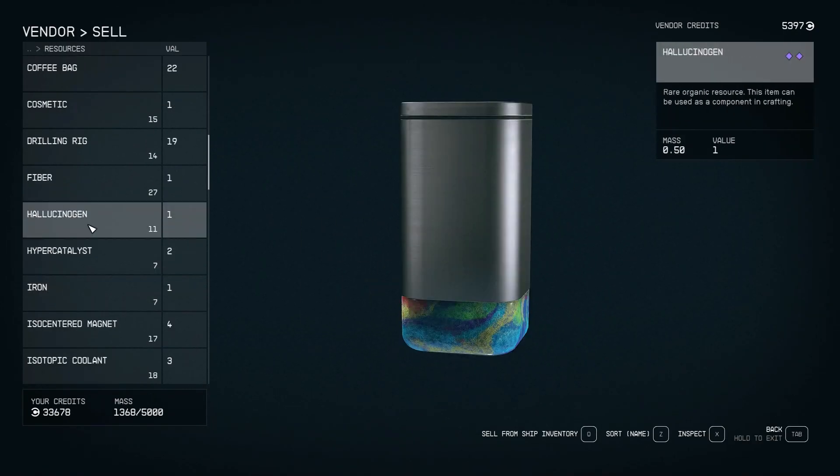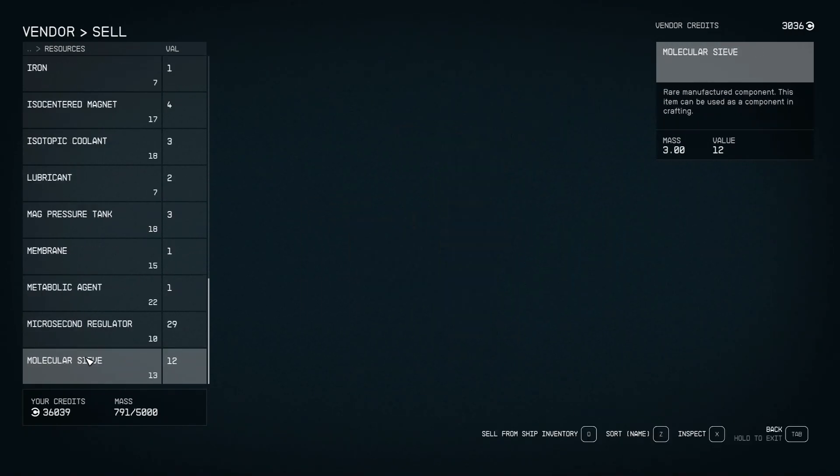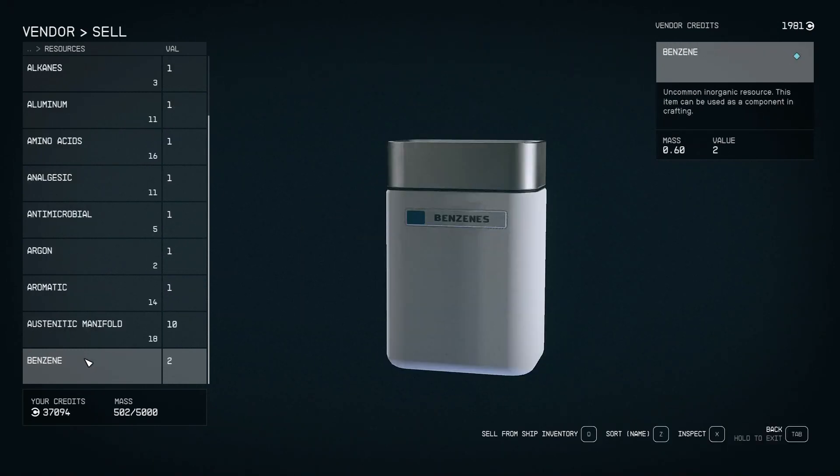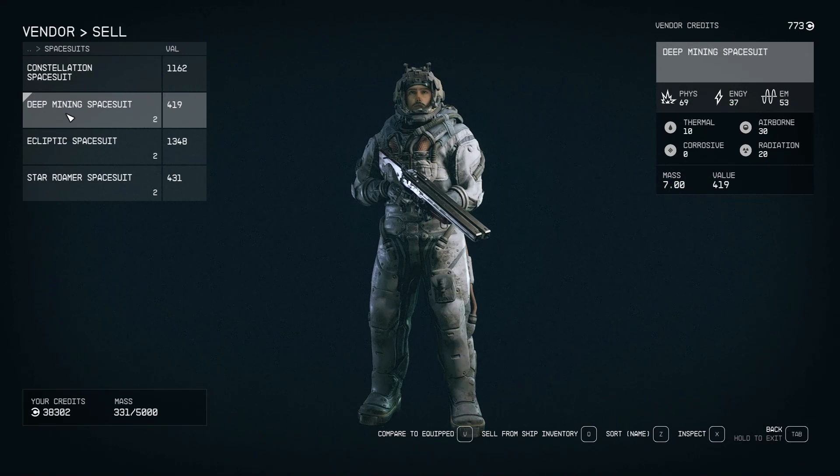In the top right-hand corner, his credits. Bottom left-hand corner, my credits. So we can just continuously sell everything to him. Doesn't matter if it's at a loss because it's free, so we sell absolutely everything.